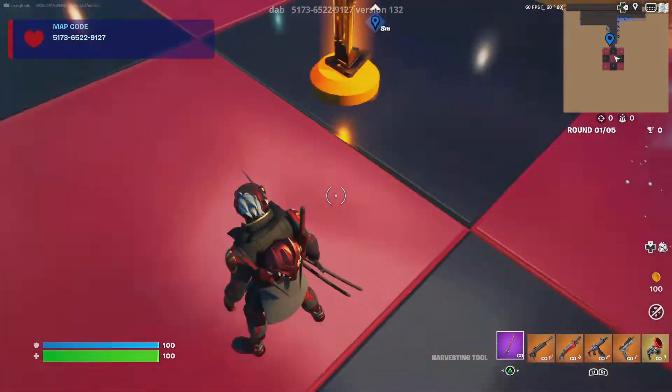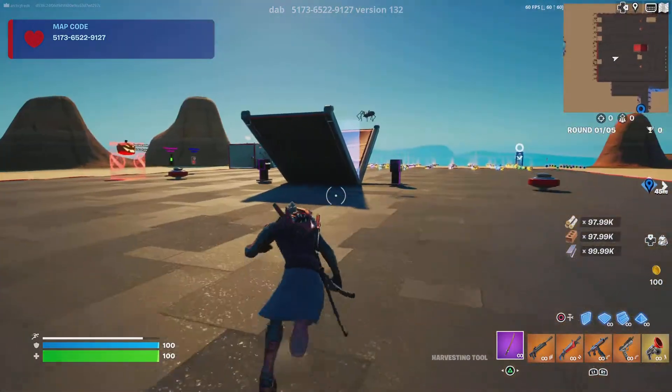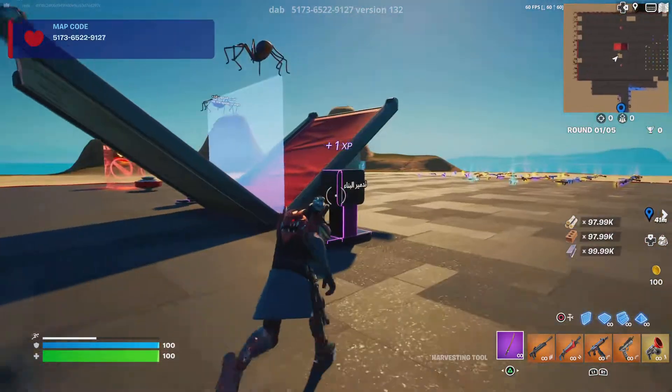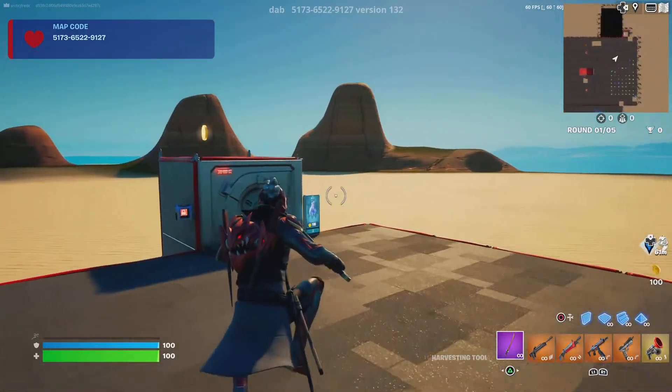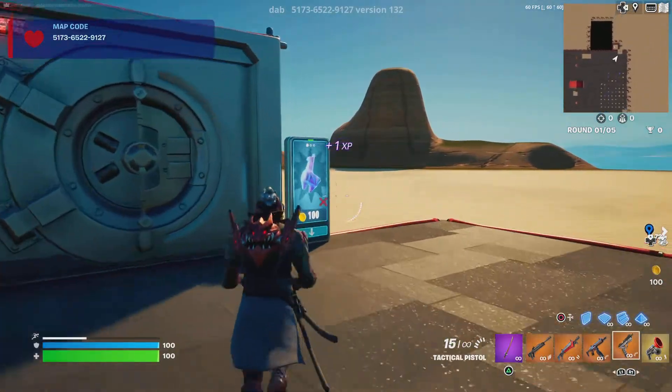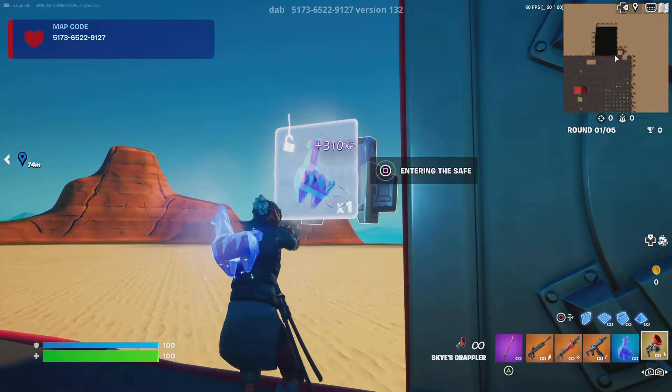Go through one of these rifts, come over here to the vault by the llama gem.